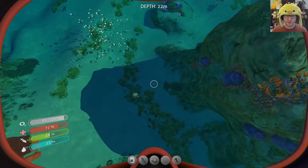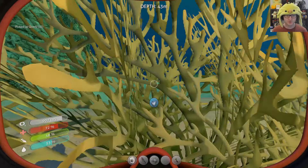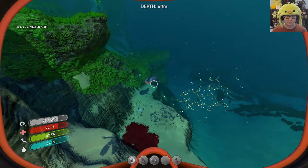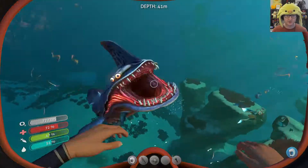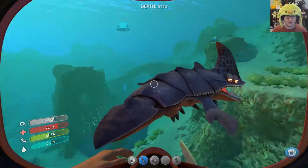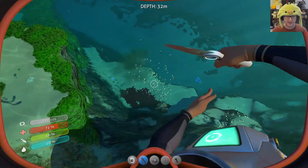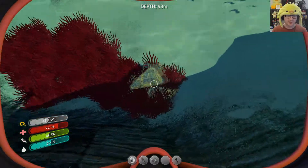Let's just swim around and collect some stuff while we're out here — quartz, and hopefully some silver ore as well. Here's a new hostile creature. He's like spazzing out — he had all this highlighter-looking stuff on him. I think they're called sand sharks — they dig underground and ambush prey. Let me cut you... apparently I can't cut you.